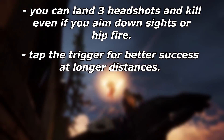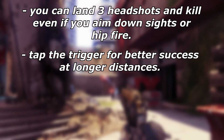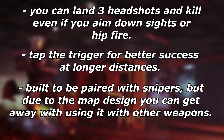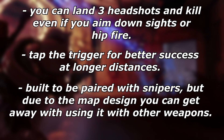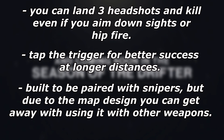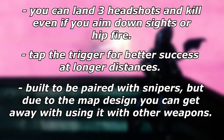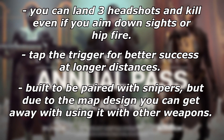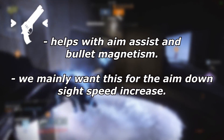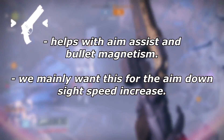It is a beautiful hand cannon to counter shotguns, and a beautiful hand cannon to pair with snipers. Now the recoil when you aim down sights is so difficult to control, especially on a mouse. My suggestion would be to basically just pull your aim downwards, because it has a recoil direction of 100 — so it kind of just kicks upwards.